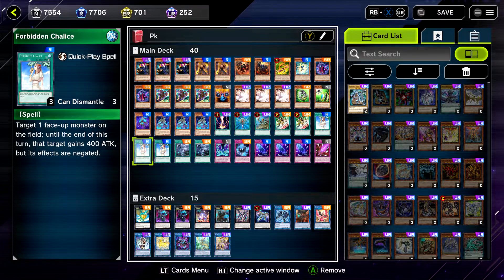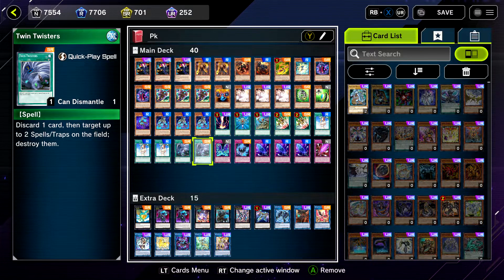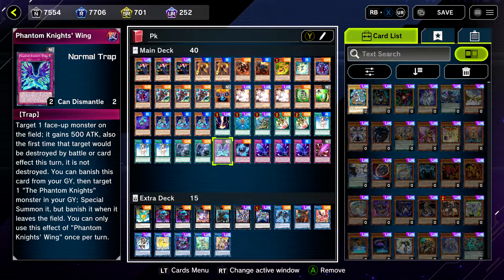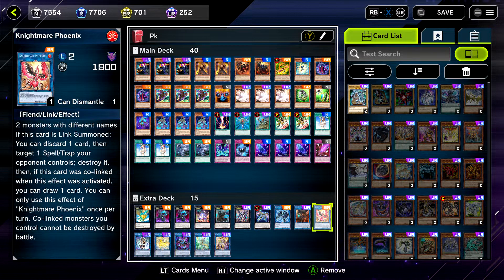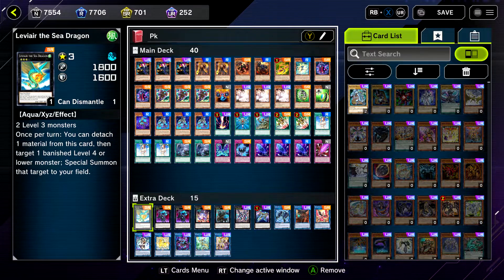And make a deck like this for relatively cheap. Two Twin Twisters to out back row — the standard trap lineup is Wing Shade, three Fog Blades, and a Sword.